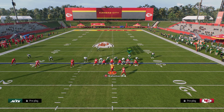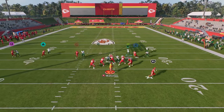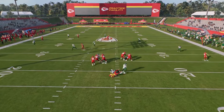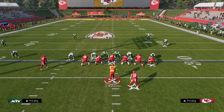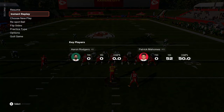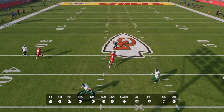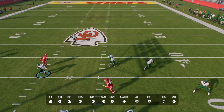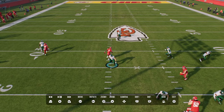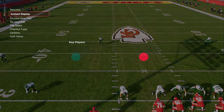Now let's say they run the same thing — I'll show you how I would actually defend this in real time. I'm going to go here and then switch stick down to this guy. Once I can take away that initial middle-of-the-field throwing window for this crosser, I take away that window. I'm then switch sticking by flicking my right joystick to this side to take this down underneath the middle of the field.